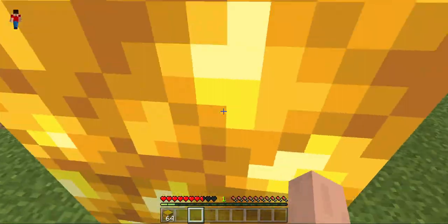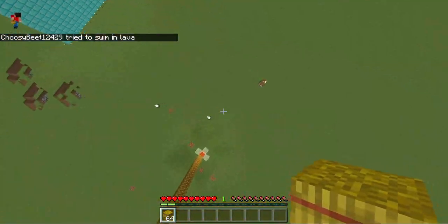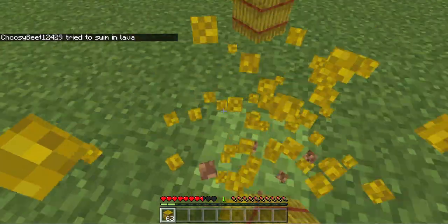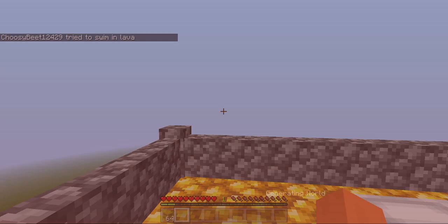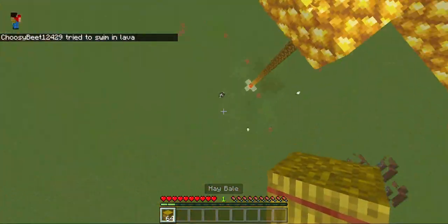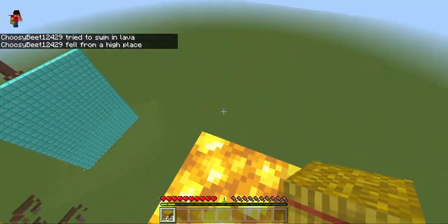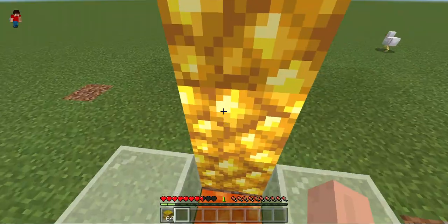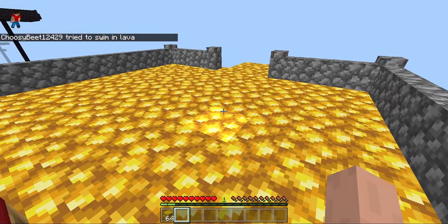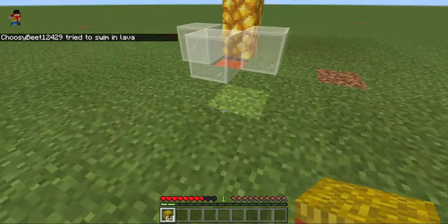First we have to learn the normal one, then an inventory one, and then a drop one. I have to die in the lava spots five times in a row for each type. Let's go — first attempt!